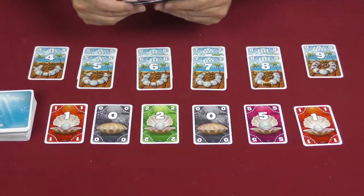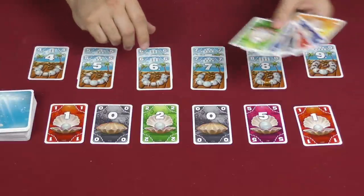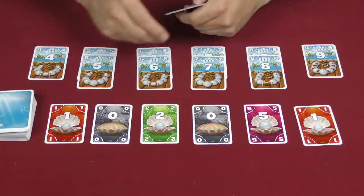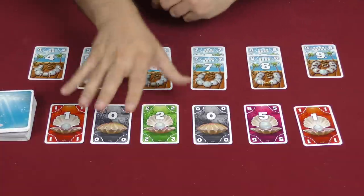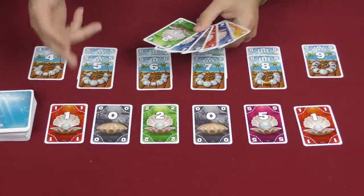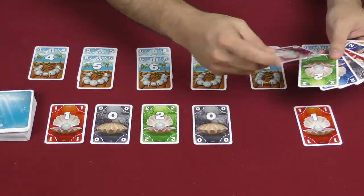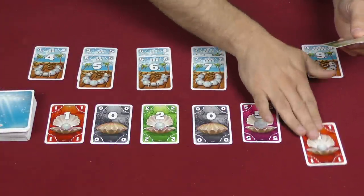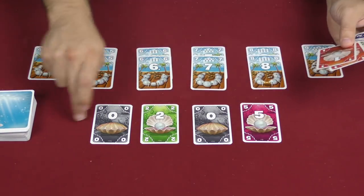On your turn you are going to do one of two things: collect cards from the table or play cards into your score pile. You have a hand limit of ten cards in the game, and when you choose to take cards you must take all the ones of the same color if you choose to take that color. So if I want to I can take just this single card and replenish it, or if I want to take this one I have to take this one as well. I have to take all of those and then we replenish both of them.